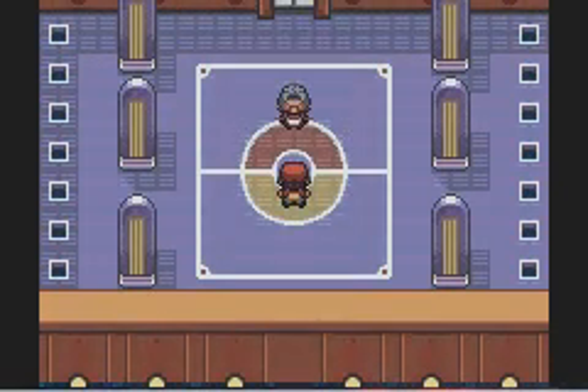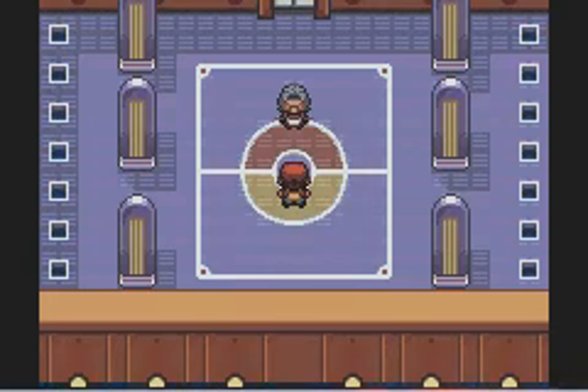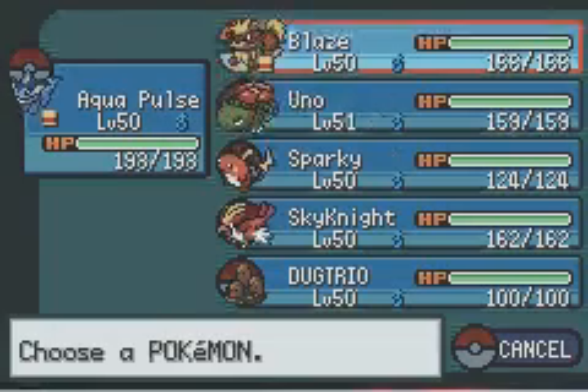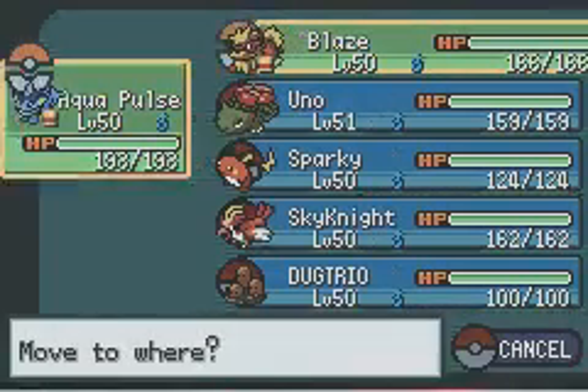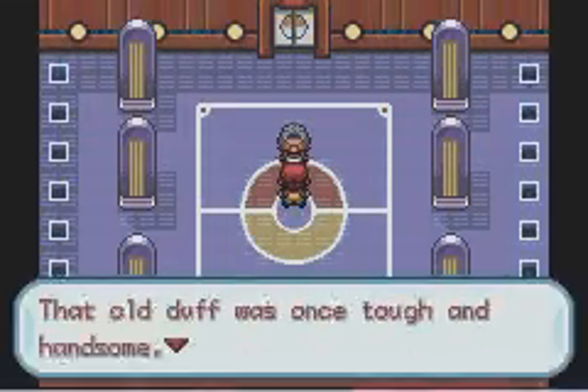What kind of Pokemon does she have? She's Ghost and Poison type. I'm not really prepared for this. What can I do for Ghost and Poison? Ghost is weak to Dark type. So Blaze and Aqua Pulse are going to be used here, I guess. So here we go, I'm going to face her — Agatha.